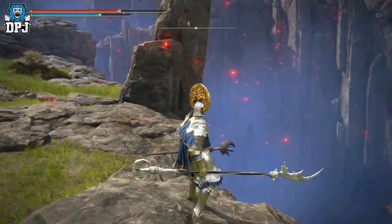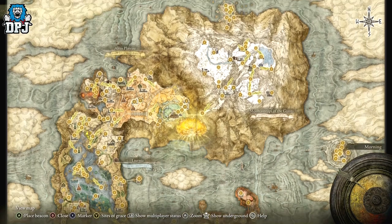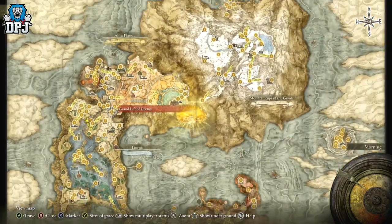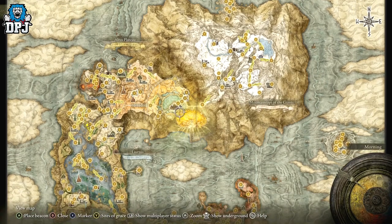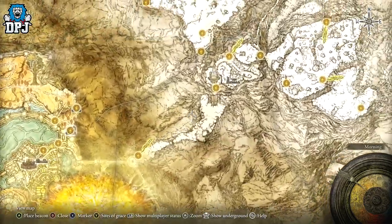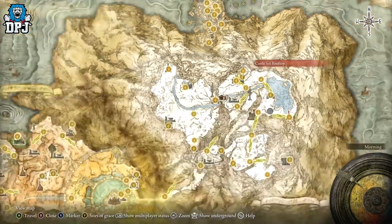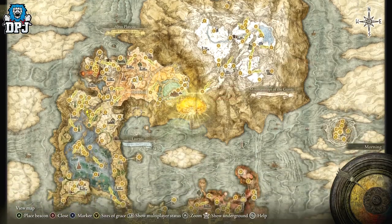Royal Knight Loretta is located within the endgame. To get there, firstly you need the Dectus Medallion for the Grand Lift of Dectus — plenty of guides on YouTube for that. Then you need to defeat the Godfrey phantom and the Omen King to gain access to the Forbidden Lands. Come up to the Grand Lift of Rold, all the way up to Castle Sol, defeat Commander Niall — he gives you one half of the Haligtree Medallion.